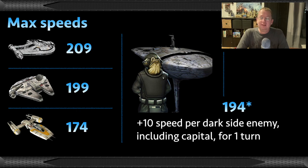The Falcon maxes out at 199 speed with Relic 8 or 9 pilots. The Y-Wing, which has no pilot, maxes at 174. Profundity's max speed is 194, but for each enemy dark side ship, it gains 10 speed for one turn only — essentially pushing it ahead of the Outrider against fleets like Executor, Chimera, Executrix, and Malevolence. So be aware: against Negotiator, Outrider will go first; against dark side fleets, Profundity will go first.